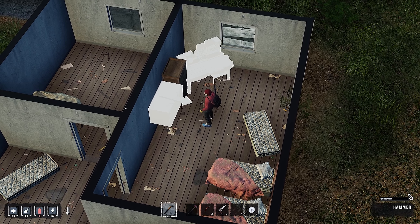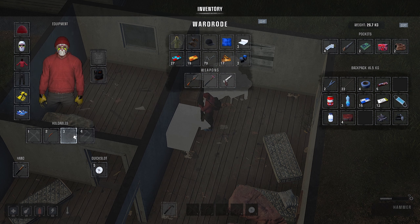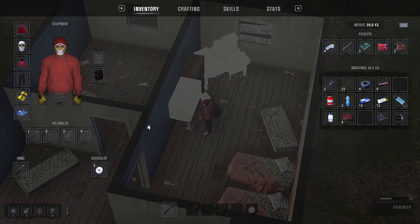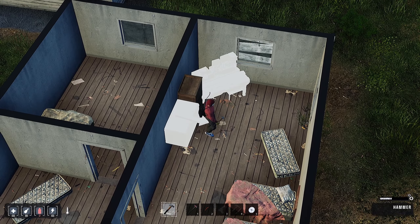I don't know if I can house a lot of stuff. Let me put the pistol away - I need the axe with me. I'll keep the bow in case I get attacked. I need my saw on me.